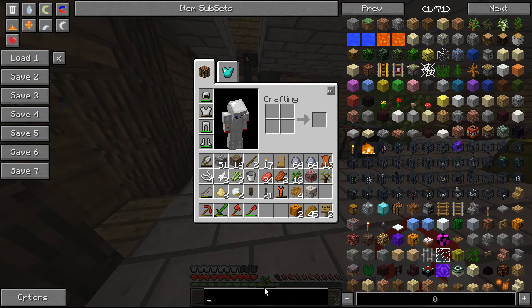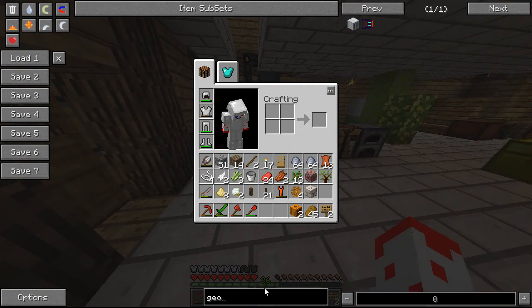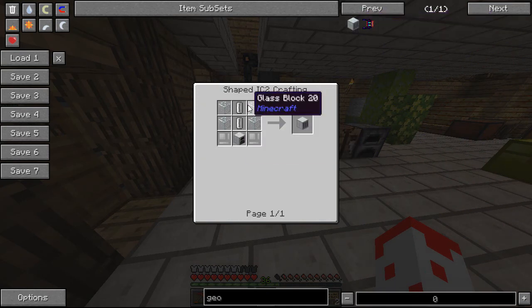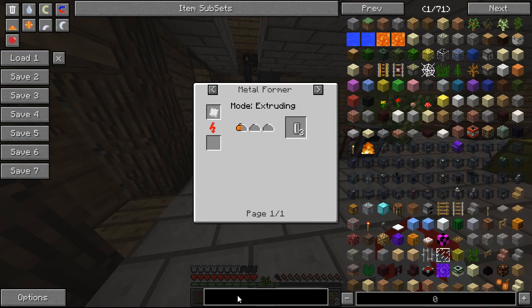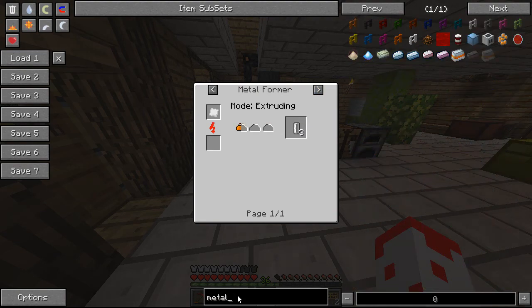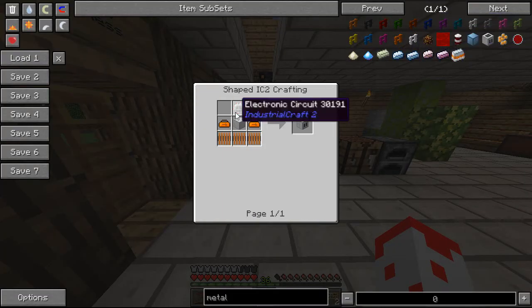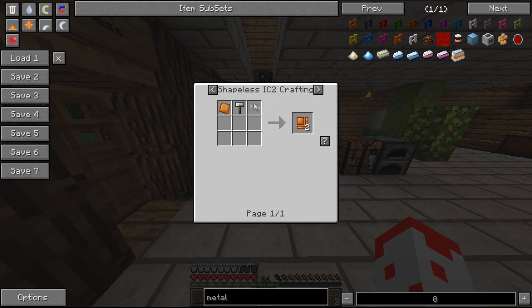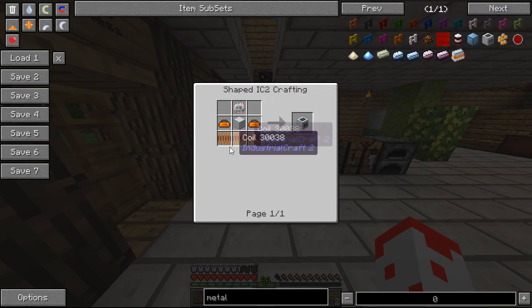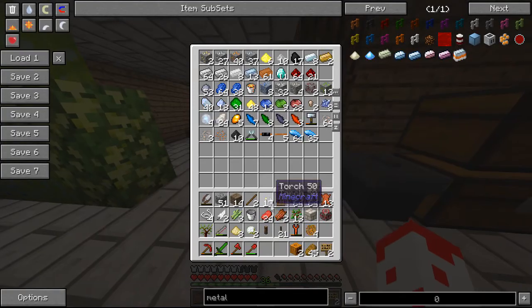I was going to work on a solar panel or something, but actually I want a geothermal generator. You need empty cells, and you need a metal former. And you need electronic circuits, a coil, and a toolbox. Oh, that's pretty simple. Coils are pretty simple as well, so it's just a bit of extra work.